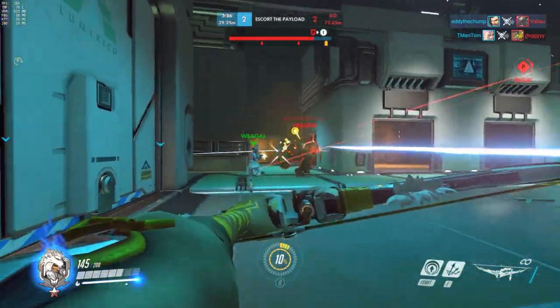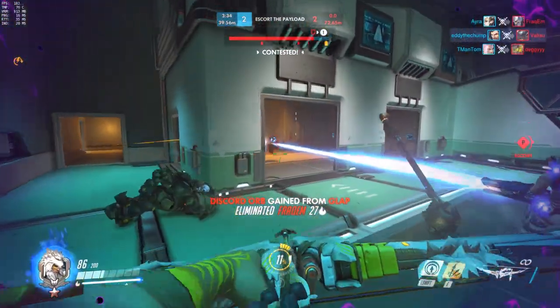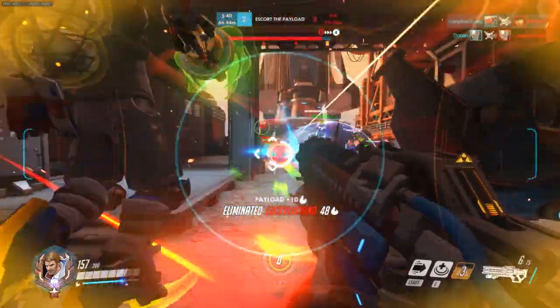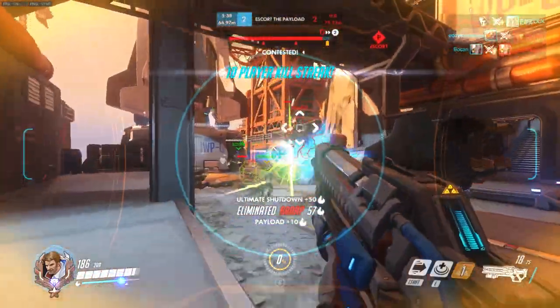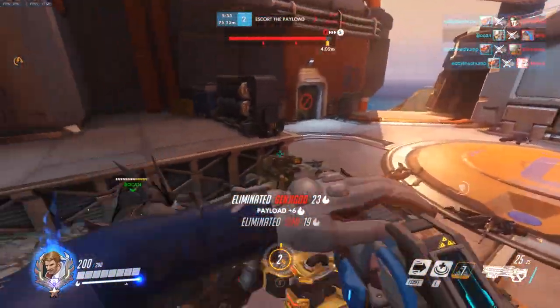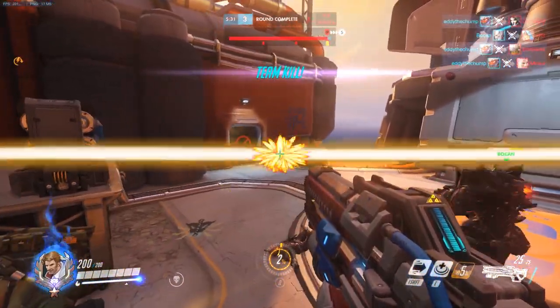On the healer side, Zenyatta's Transcendence is incredibly powerful if used to counter an enemy ult stack, but newer players might be tempted to use it to keep themselves alive — this is usually a mistake. It's better to just eat the death, as dying alone isn't as bad as your whole team getting wiped by a Graviton into a Genji Dragonblade combo.